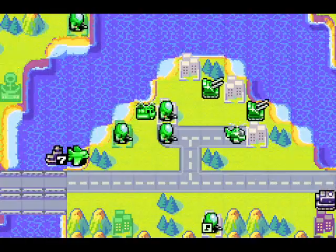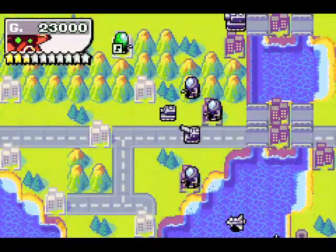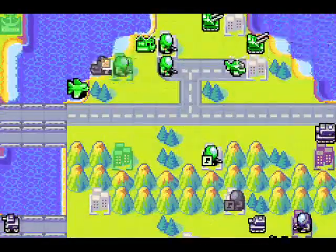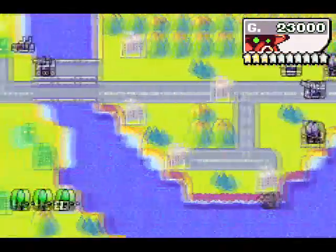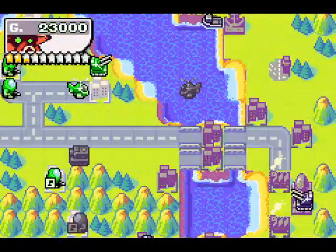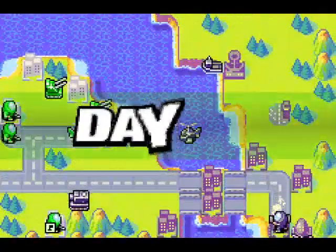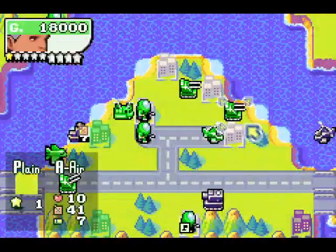Everything is going basically smoothly for the moment. The trouble is approaching the HQ. Okay, so even at seven HP a Sturm Dreadnaught is able to one-shot my infantry like that. Kind of annoying.